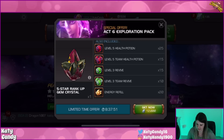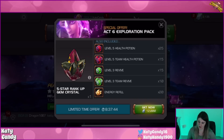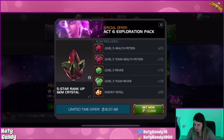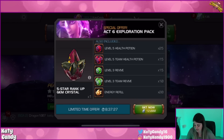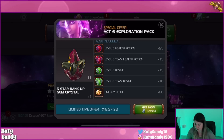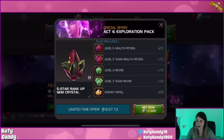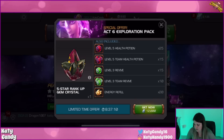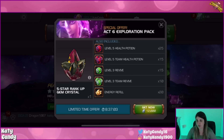So I'm going to assess a value of 200 units for one level three team revive. Energy refills we all know cost 30 units. Calculating it all out: 25 level five health pots comes to 700 units; 15 level five team health pots I assessed at 750 units; 15 level three revives at 900 units; 10 level three team revives at 2,000 units; and 20 energy refills at 600 units — for a grand total of roughly 5,000 units.